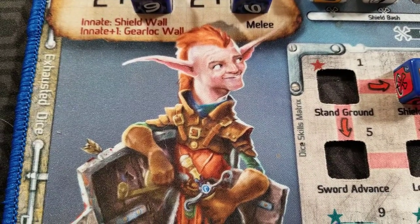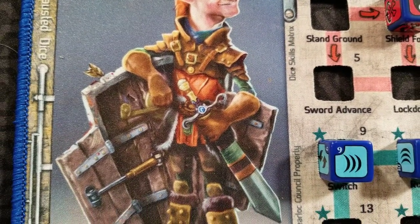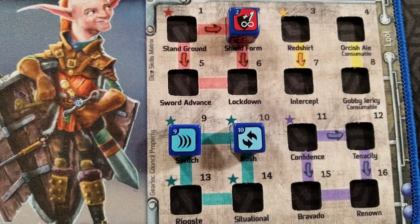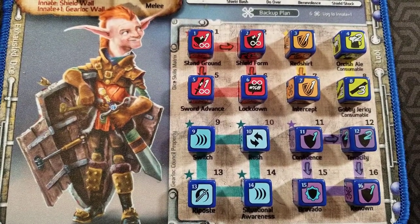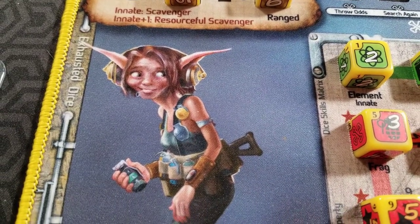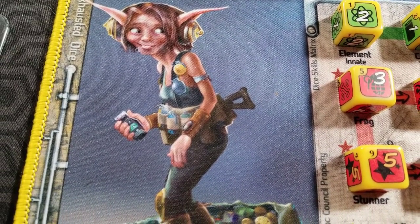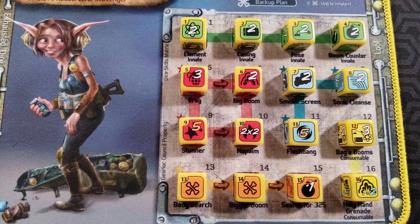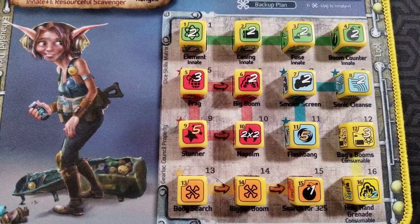Next we have Pickett, who is your classic tank. This guy has shields on top of shields — do you even block, bro? Run this guy right in there and do a shield bash dealing damage based on how much shields you have. He can even force some of the baddies to attack him, taking some of the pressure off your team. Then on to Boomer, who is your ranged pyro chick. Boomer loves chucking out grenades, flashbangs, and lighting the place on fire with napalm. But watch out, she can get a little carried away and might accidentally hurt her own team, but is capable of doing some serious damage.